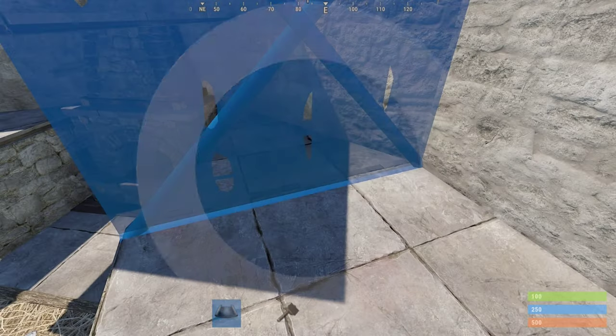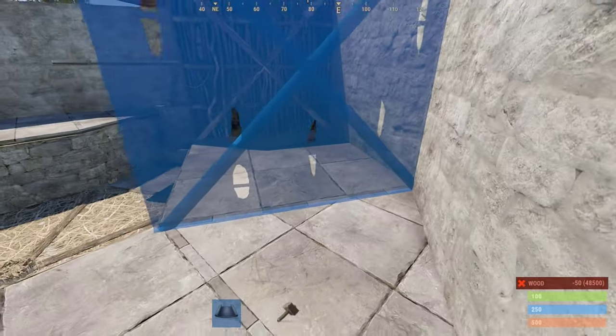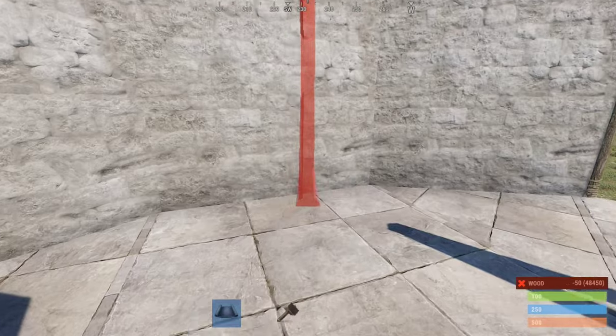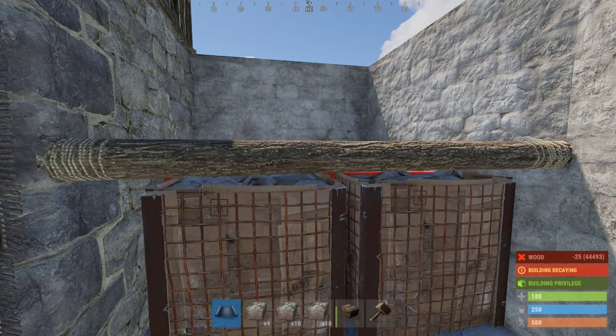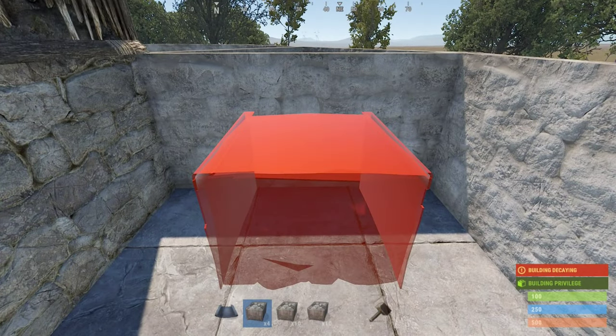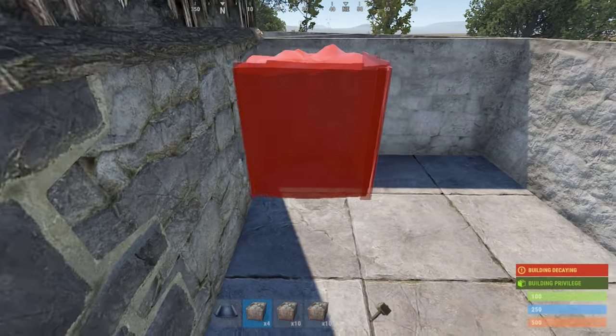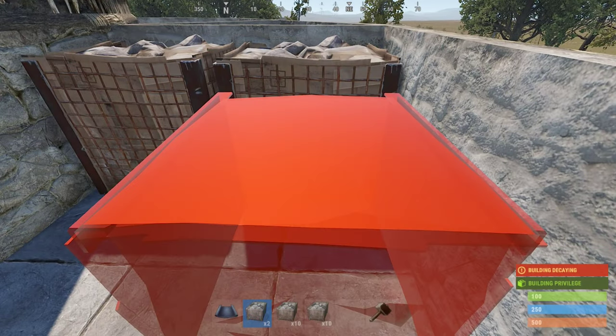Add walls to the triangle sections, making sure the soft sides face you. If you want, you can fill these in with half floors and stone barricades. I usually fill my honeycomb with two layers of stone barricades. Filling your honeycomb with stone barricades will increase the raid cost by one C4, one rocket, or two satchels.